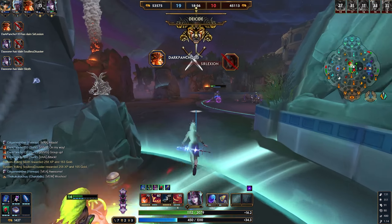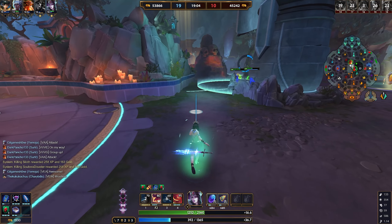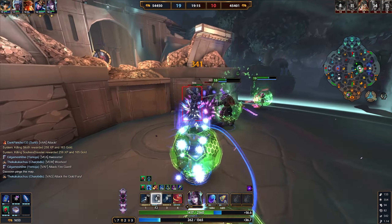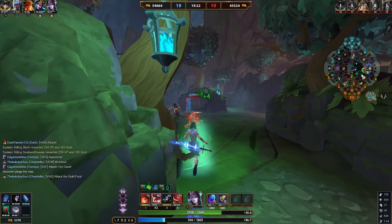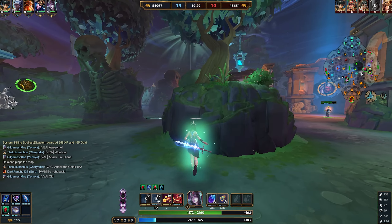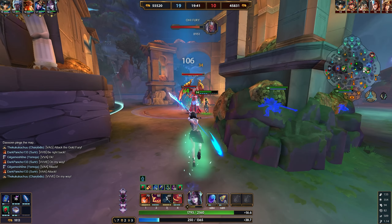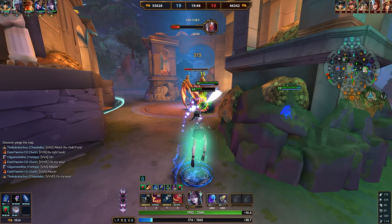The good news is movement isn't the only way to save yourself — you can peel for yourself. Morgan has a lot of CC. If an Athena dashes at you, use your two to knock her up and back, combo with your one to fear her further, use your three for extra damage and movement speed. If she still catches up, use the ult for CC immunity or healing from the projectiles.